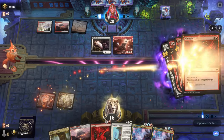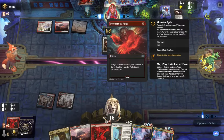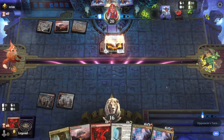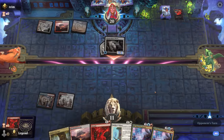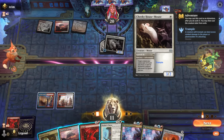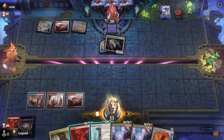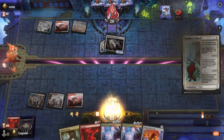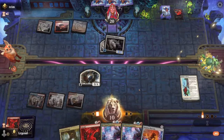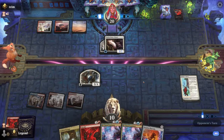Opponent did actually find Monstrous Rage with a Valiant trigger so they got a little value, but the adventure fizzled so they don't get access to the second House Mouse. We still take five. House Mouse cannot be blocked by creatures with power three or greater, but a wall works just fine — that's the play. Level up, and then next turn we can Ill-Timed Explosion, discarding Portal and bringing it back at five mana. The wall is more than happy to block.